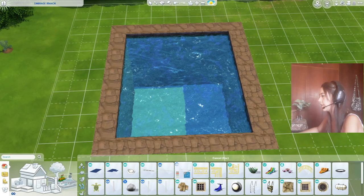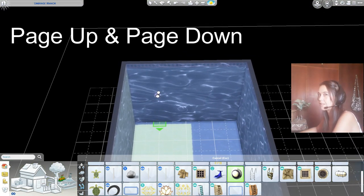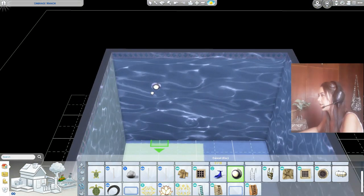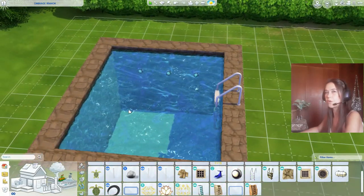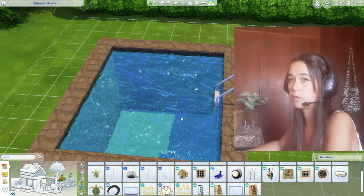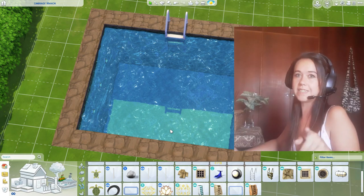Next, go down to pool objects. Here you can find lights for your pool. If you're struggling to place a light on top of the pool, push Page Down on your keyboard to go a floor down, or use the arrows in the UI to move between floor levels. Hold Shift and click to add multiple lights. You'll also probably want to add a ladder — though in Sims 4 it's not necessary since sims can climb in and out without one.